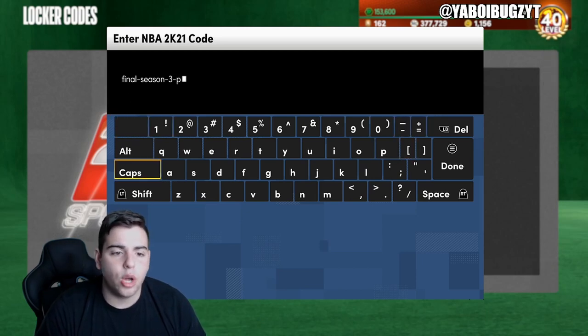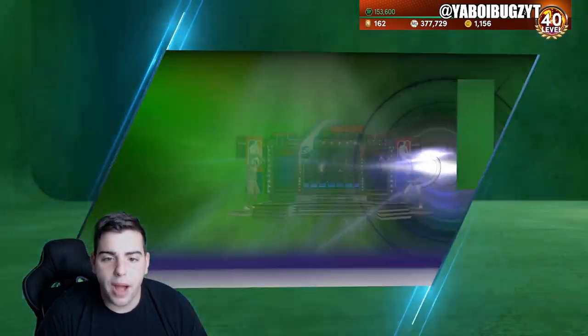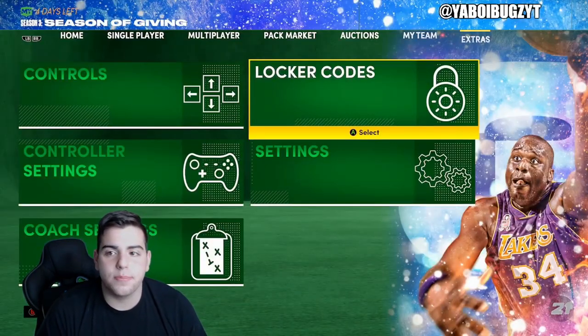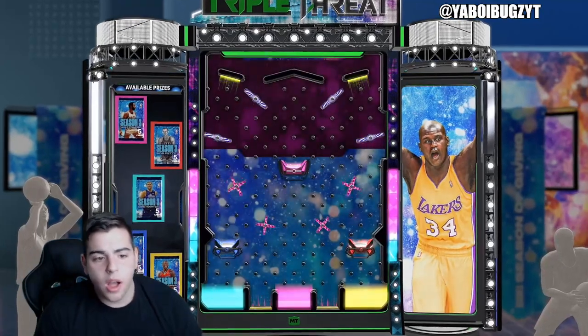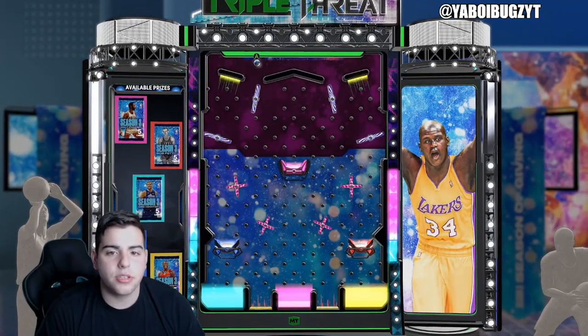All the other active locker codes will be down below in the comment section. If you guys need cheap, fast, reliable MT, hit me up — I am buying and selling MT for Xbox and PS4. Here are the locker codes: we got Wall, Frazier, Bob Pettit. I'm obviously going to go over the new pack.